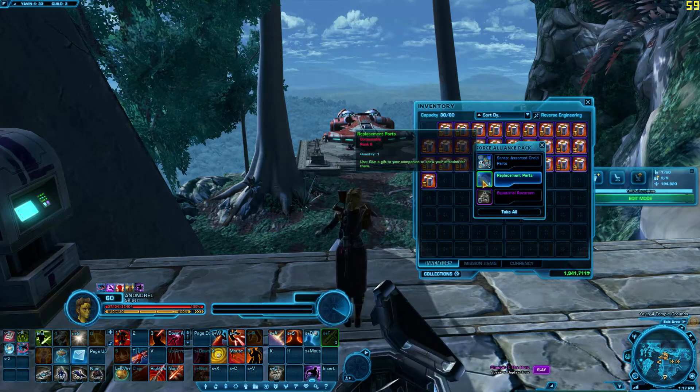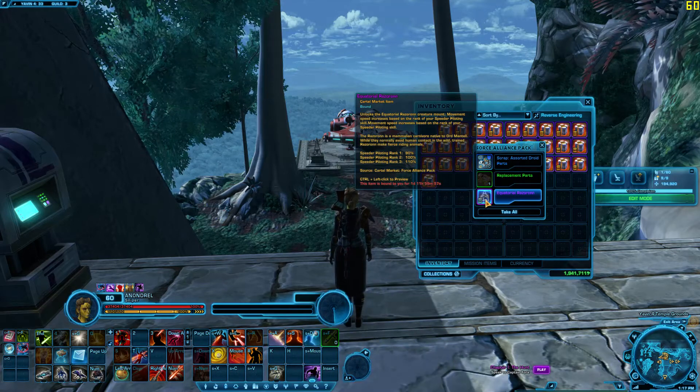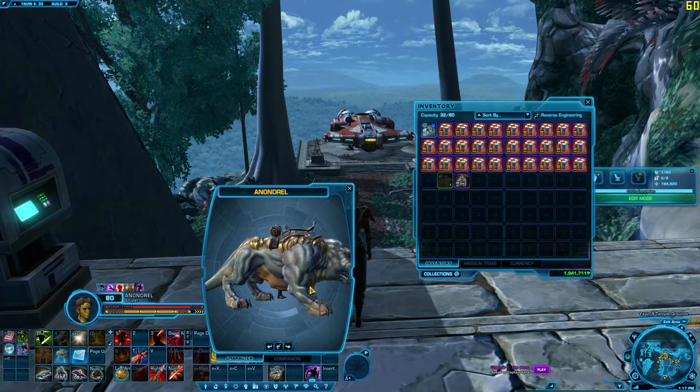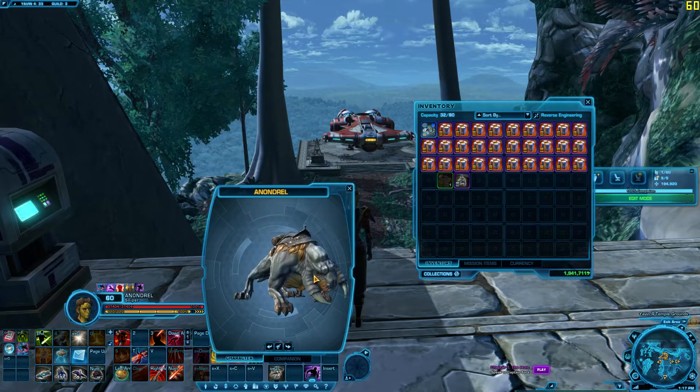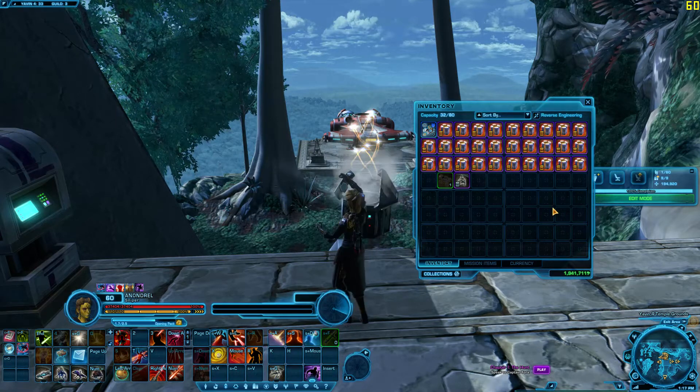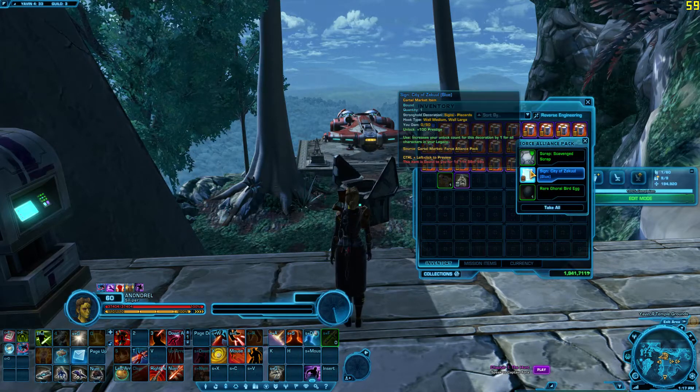These ones have a lot of cool armor. There's a silver mount it looks like, as well as a couple different mounts, a new Mankacat mount, and some Zakuul-based decorations. And of course you get some companion gifts with it, which are always nice.